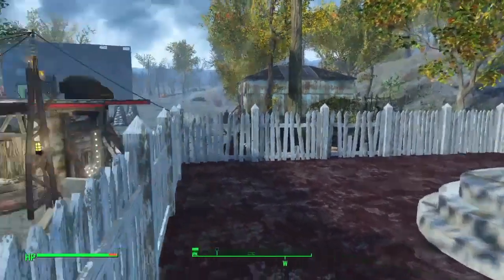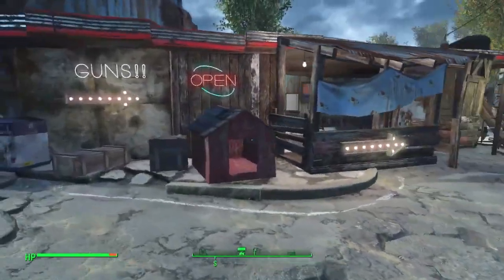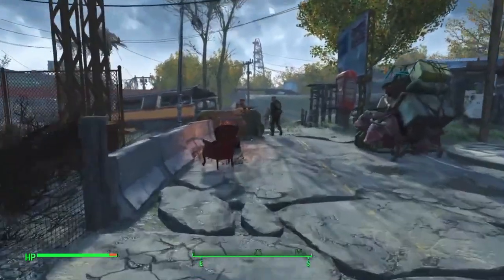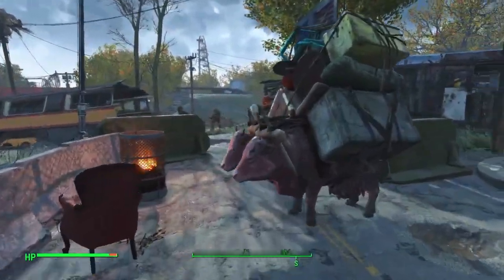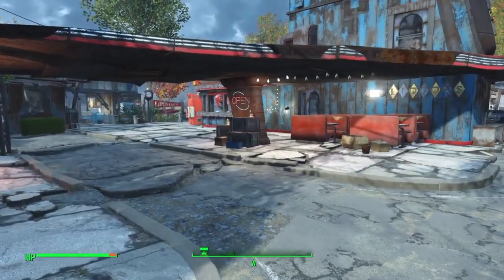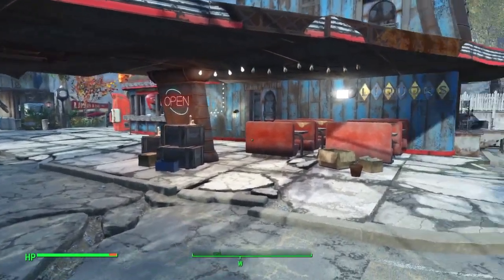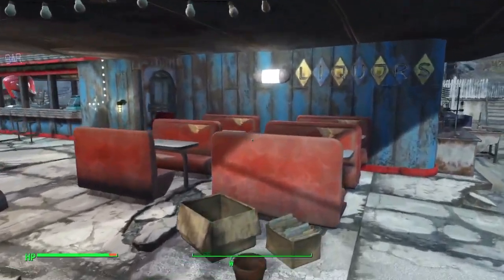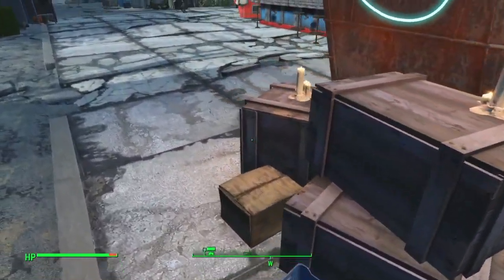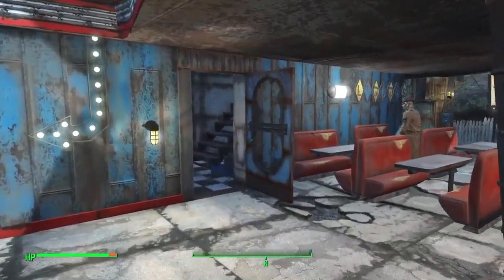I spent a lot of time on this — not in this video, but in another one — so it looks spectacular. Yeah, going over here we got some annoying Brahmin like usual, a little fire wall and a little fire. I really like to clutter the place up — it just makes it look more lively, you know. A little liquor sign, open sign, a little bar sign — just signs everywhere.